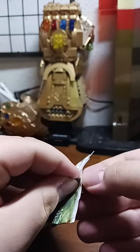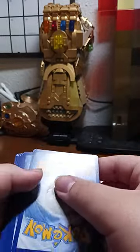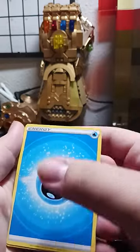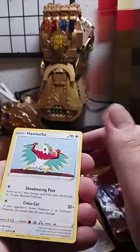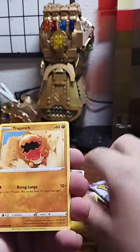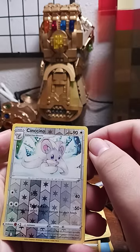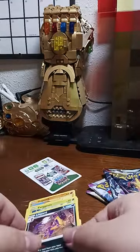See what we can get from Brilliant Star. We got: Grotle, Clang, Hawlucha, Weavile, Gible, Trapinch, Exeggcute, Chingling, Chinchou, and Ledyba for the last card. It wasn't a good pack, but good designs on them.